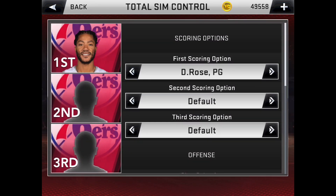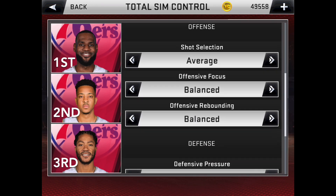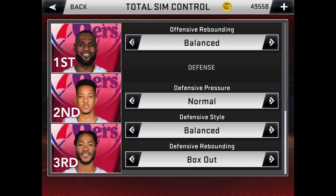Total sim control — this is who we get the ball to in situations: LeBron James first, then McCollum, then Derrick Rose. I don't really like playing man defense but I'll keep it as man.